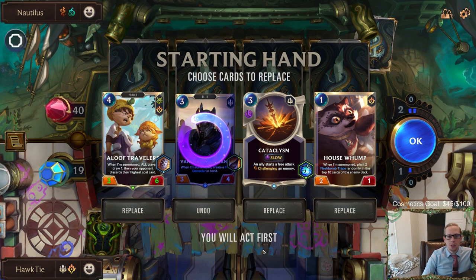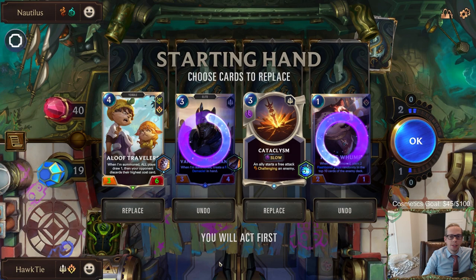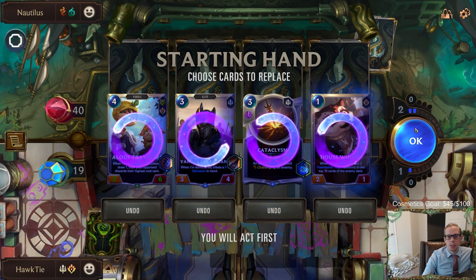Alright, final boss time! Aloof Travelers, you're good against Nautilus. All these cards are good but they're not my champions - we have five Caitlins, I really really want Caitlin. Send those back too. Let's find Caitlin.